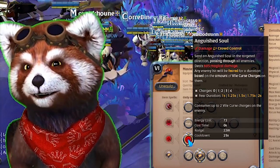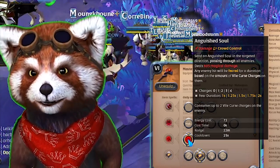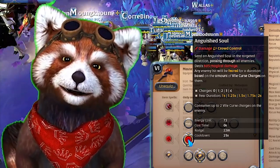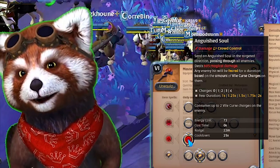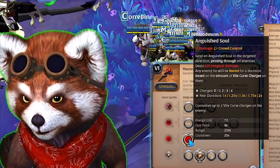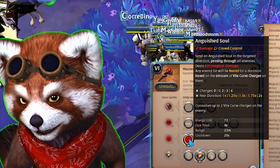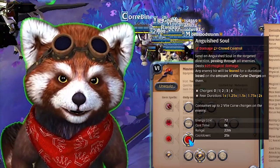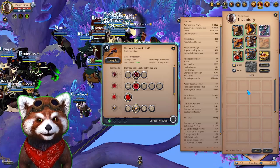Last but not least, we have Anguish Soul — a ghost that passes through enemies dealing big damage and fears enemies based on the amount of Vile Curse charges. This got buffed recently. Previously, if you had four Vile charges and popped your E, it would consume all four. Now it only consumes two Vile Curse charges, so you still have two left to continue hurting them. It's not as devastating as before, but now it's at a good place as a feasible option.